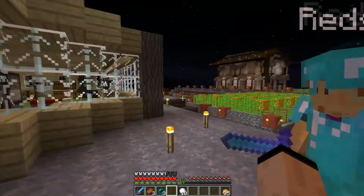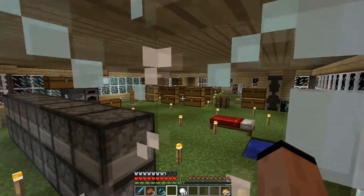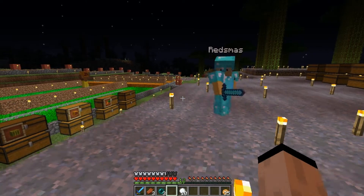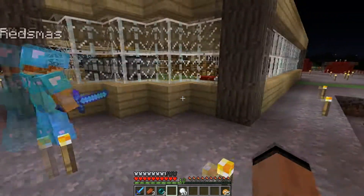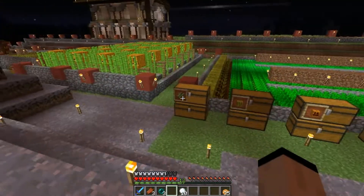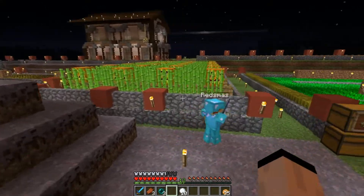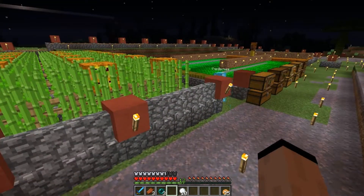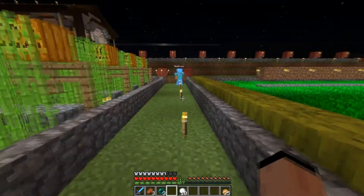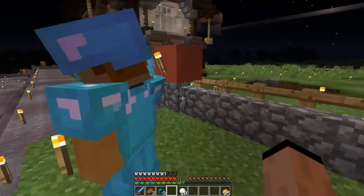This little area was just built to house storage stuff, because on this server a total of three times I've had creepers blow up next to my chests. I got annoyed and built a wall. All these cobblestone walls and the clay and stuff is just leftovers from one of the pig's pranks — you do end up with a lot of surplus resources from those pranks.